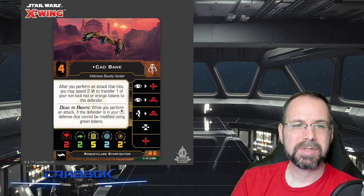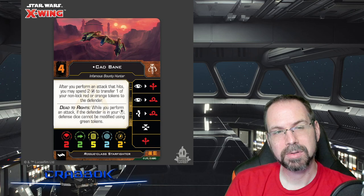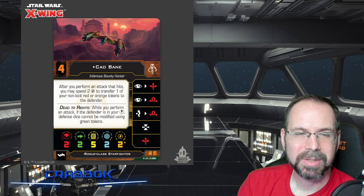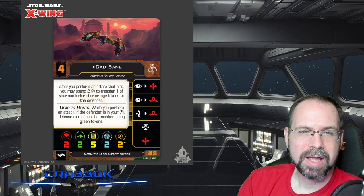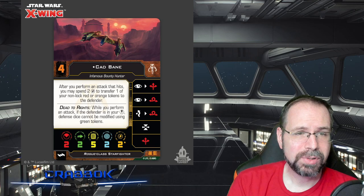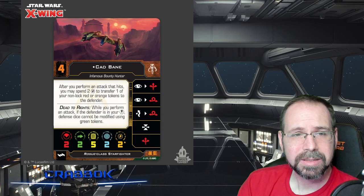We got a look at Cad Bane's pilot card, which gives us a lot of information. First, the basic stats of the Rogue Class: only Initiative 4, which is a little interesting. Great artwork too — you've got the Tatooine sunset in the background with Jabba's Palace, very cool. It's a regular forward primary arc, forward 90 degrees, and two attack value. Not that strong for its attack, but it's got ways to make that work. It's got two defense, five hull, and two shields — reasonably survivable, a little tanky for a small ship.